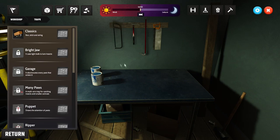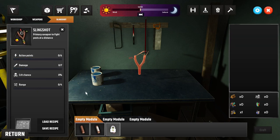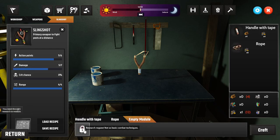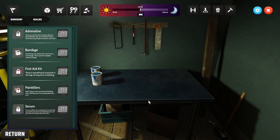At the workshop we can build more traps. Under weaponry there's a slingshot we can craft, but I don't have the wood. I also can't craft the hammer upgrade because I haven't learned it yet. We're missing quite a bit and need to do more research.